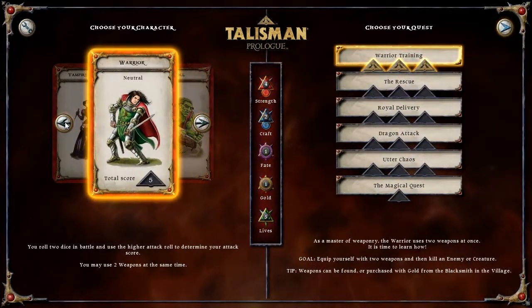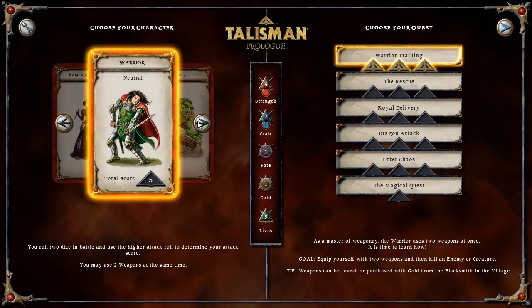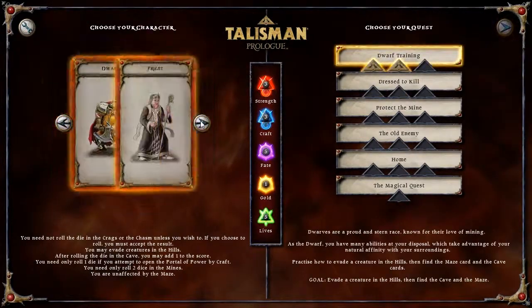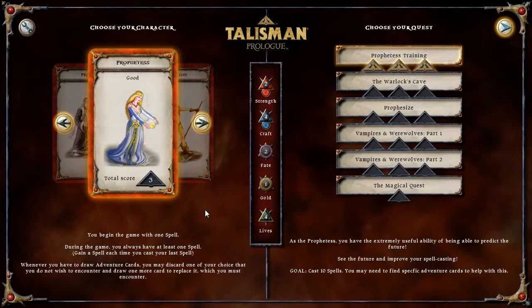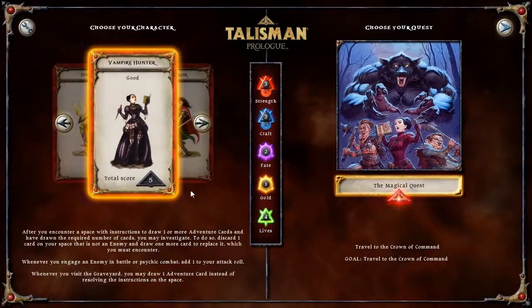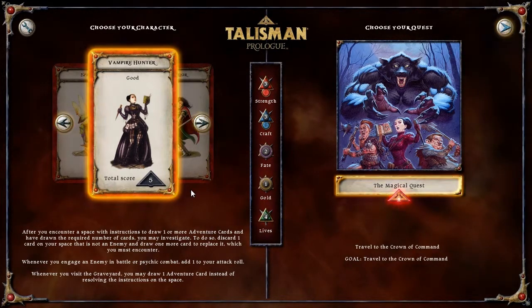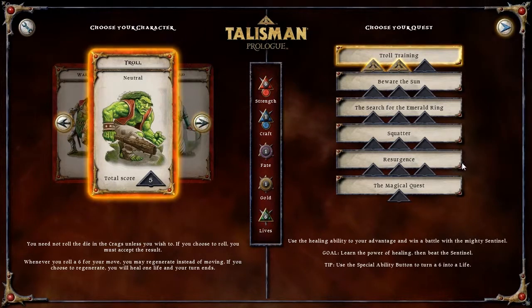For my last video, we're going to go vampire hunter. But for my next video for Talisman, leave a comment on who you want me playing next. We got the warrior, the troll, the druid, the wizard, the monk, the assassin again, the elf, the dwarf, the priest, and the prophetess — which is my favorite because she is so broken. This will be the last time you can choose a character, and then my last episode will be the vampire hunter. Honestly, this game is kind of wearing on me. Leave your comments below and have a fantastic day.